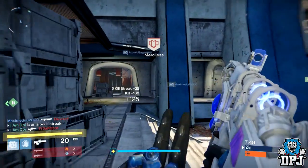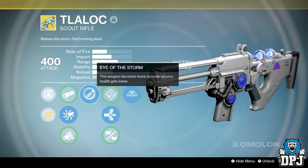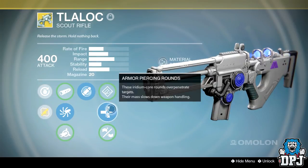Now the weapon itself is a scout rifle for those who do not know, and its exotic perk is called Overflow.